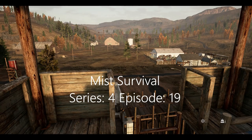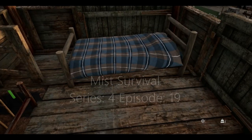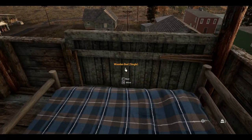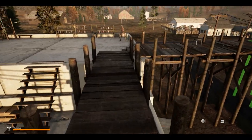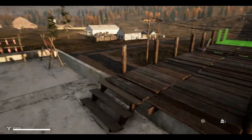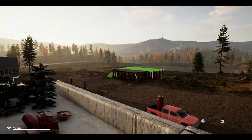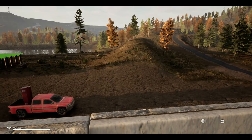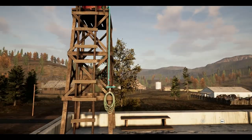Hey, welcome back everybody. The Accidental Survivor here, and we're back with another episode of Miss Survival. I did a little bit of work offline. As you can see, I finally built a bed up here. You know, it's blocking that door, but at least now I can rest without having to search for a spot on the floor. It rained as I finished — I was working on building the garage foundation, and while building that, we had a thunderstorm hit. I was out there chopping more trees down.